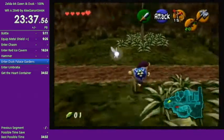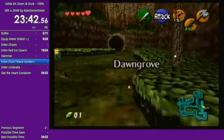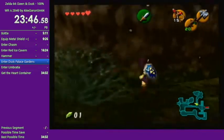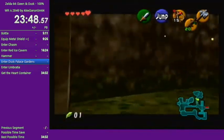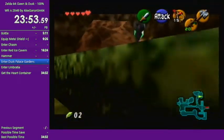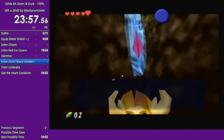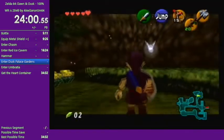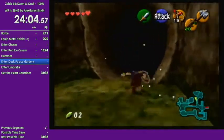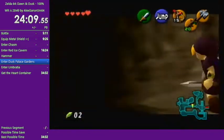We're almost done with the heart pieces — we only have two to complete the current heart container. The last one comes from the final boss. There's also a glitch in this game where you can get Fire Arrows by doing some crazy setup in the grove we're in, actually.